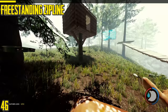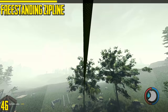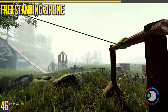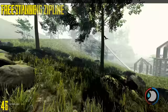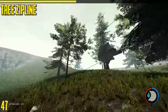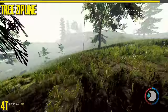Next is the zip line. This can be used to take logs down and is very useful for getting around. It does have a length limit unless using the ultimate cheat menu which makes it unlimited. There is a tree zip line but I don't recommend it — you can build it very high on the tree but you won't be able to reach it easily, and you have to jump to use it. The main reason I don't like the tree zip line is because it's attached to a tree, which is very vulnerable.